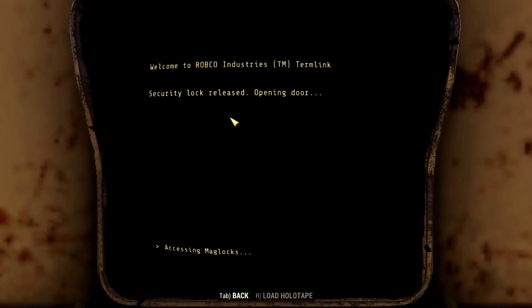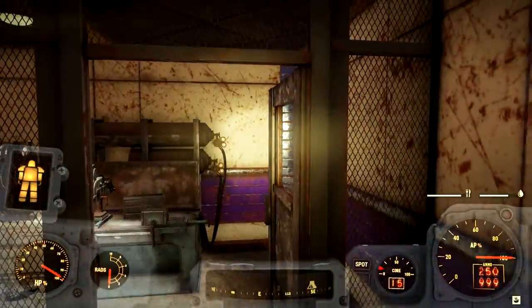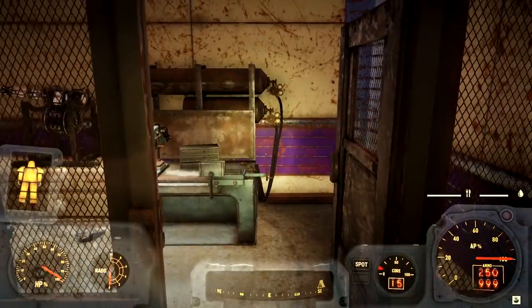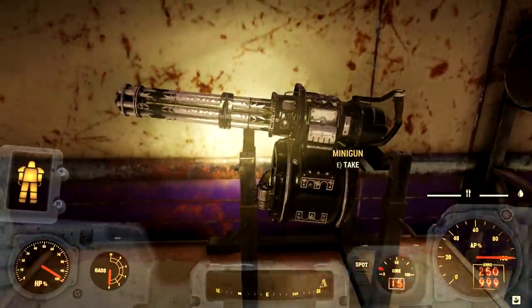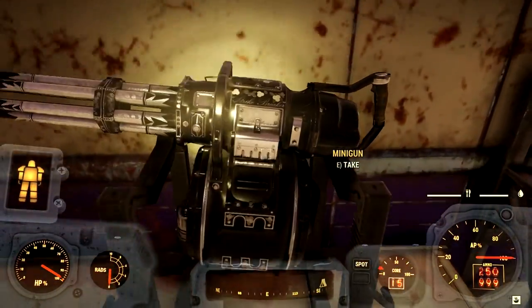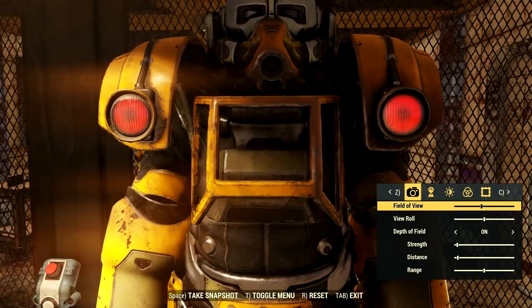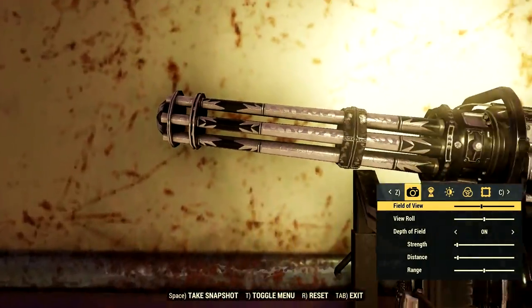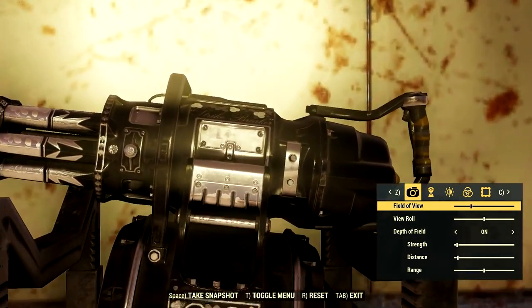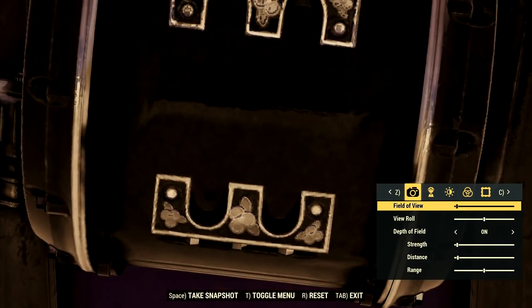I found something interesting — a unique minigun. When you look at it, it looks unique. Going into photo mode and turning the field of view down, you can see right there it says 'Strike Breaker' on it.